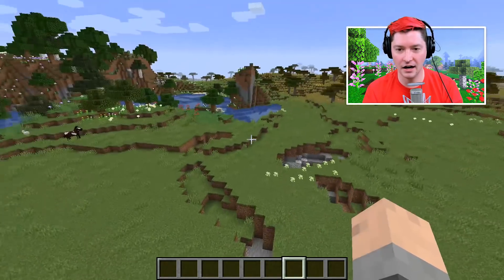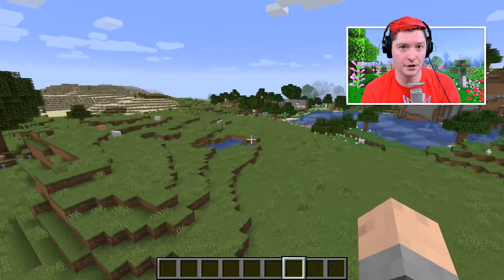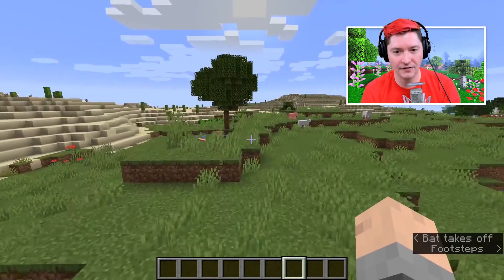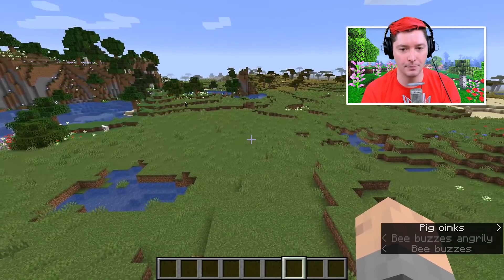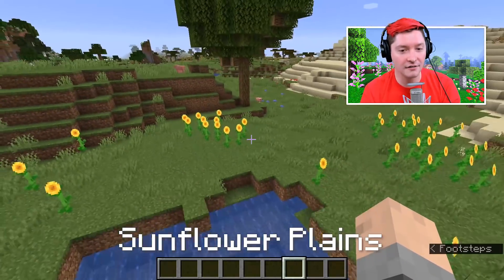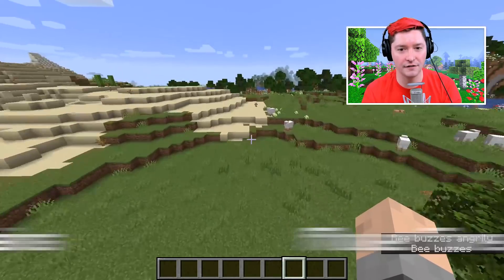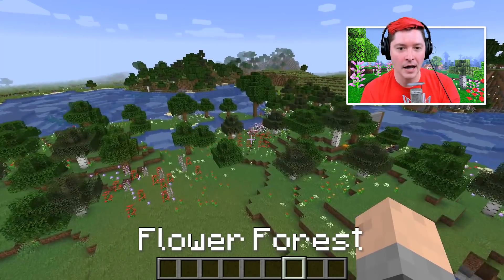The first question you have to ask yourself is, how am I gonna find these bees? Especially if I am in survival. If you're in survival and you wanna find bees, there are three different biomes. One is the plains biome, which we're in right now. The second is sunflower plains, and the third is flower forest, which is where I have set up all my stuff.